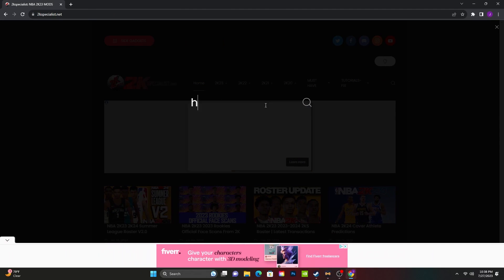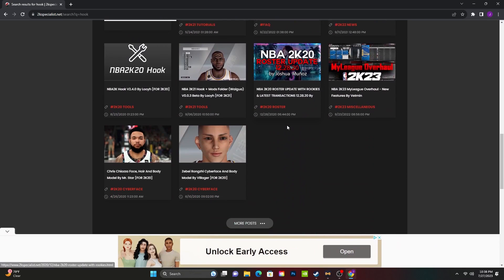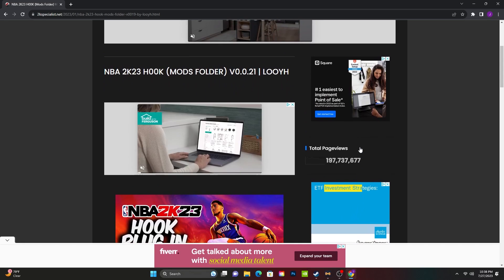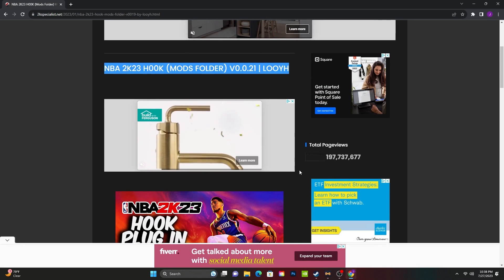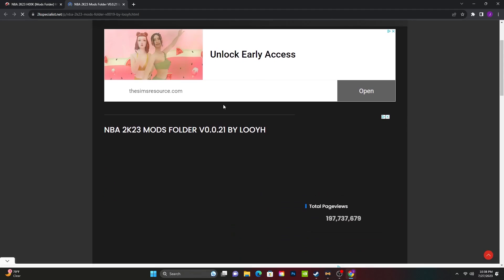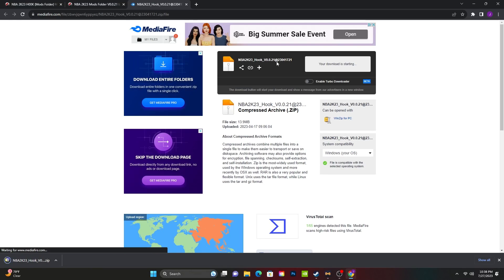First, you gotta go to 2K Specialist — I'm gonna have a link in the description. Type 'hook' in the little search bar, scroll down, and it's gonna pop up right there. I'm highlighting it so it's obvious. Scroll down, proceed to download. You see that right there — you click that, and then it's gonna be something called MediaFire. You download the little blue thing and that's a wrap.